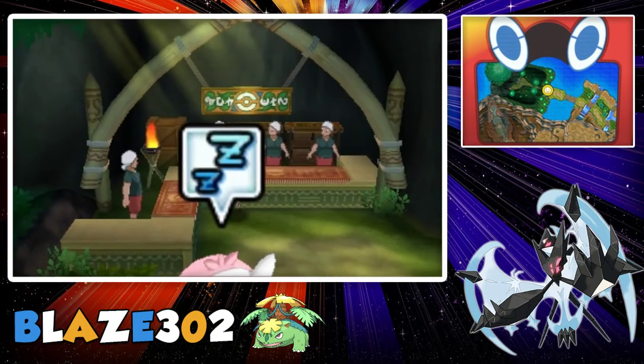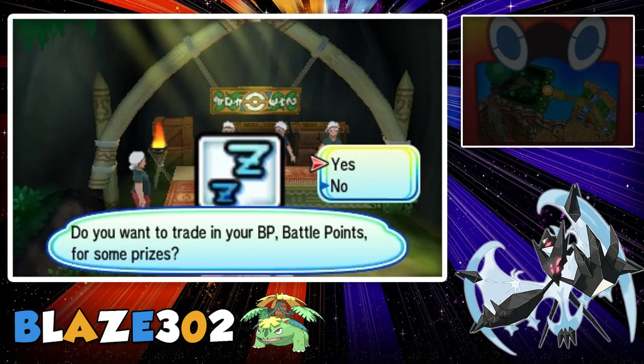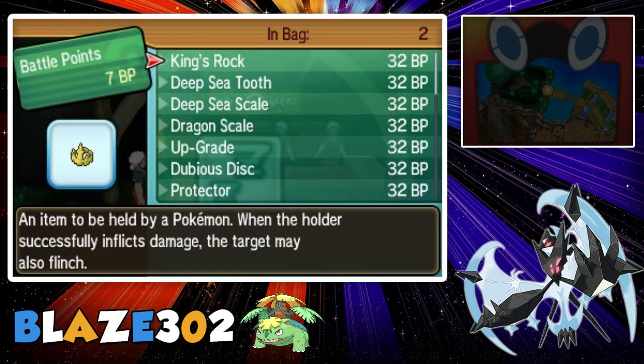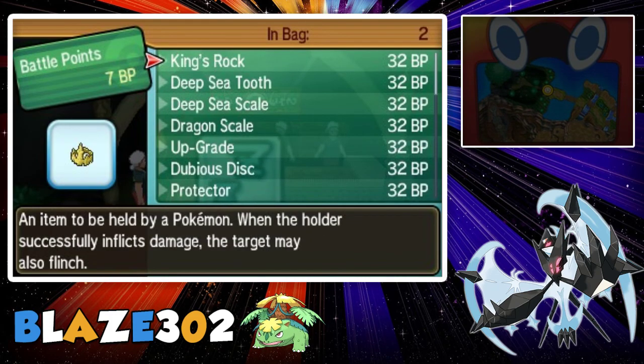You want to come to these last four ladies right here — you want to go to this first one. In here you can find these evolutionary items, which are items that will evolve different Pokemon. King's Rock — I think multiple Pokemon use this, but I know you use it to get Slowking.